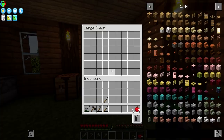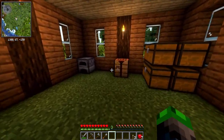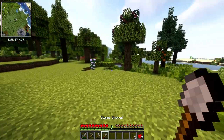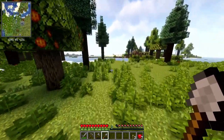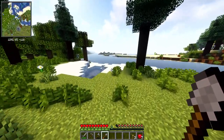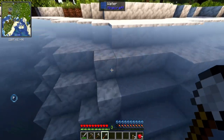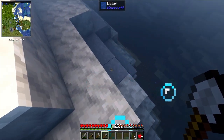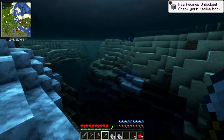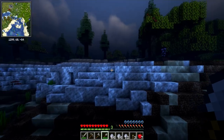We got a little bit of storage here, nothing too crazy, and then we got an upstairs where we'll probably put a bed. What I want to go ahead and do is get some clay because we need to get some botany pots going. Let's see about finding some clay at the bottom of this river - look at that, we already got some right here. Nice, that was a lot more clay than I thought - over two stacks of clay.